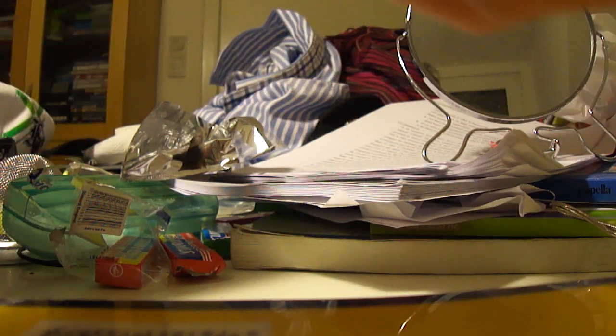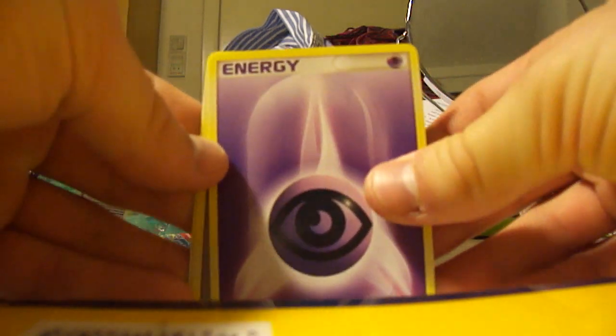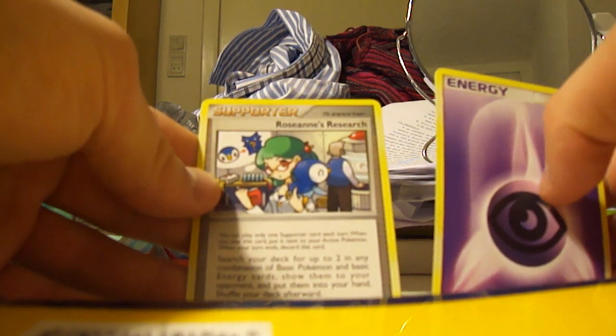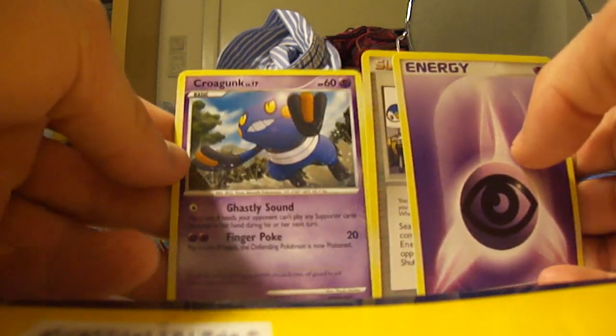Psychic energy — that is really nice. I just bought ten Psychic energy so I can make a good deck. There is a Psychic energy, Gliscor's Research uncommon here, and a Croagunk. That is alright.